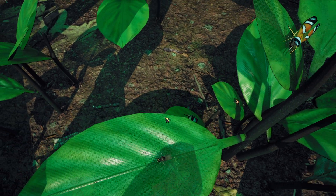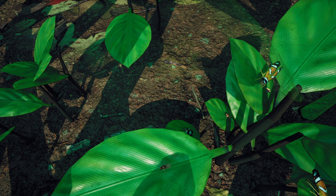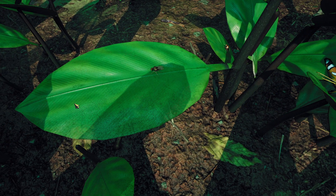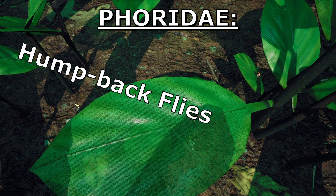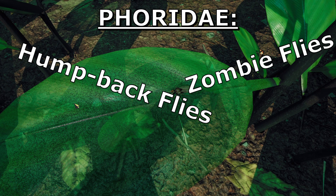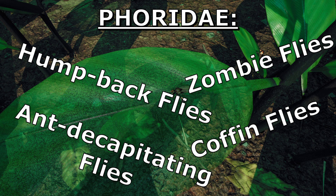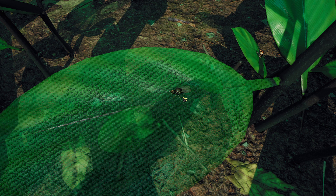We've got a whole bunch of other little bugs here as well - I believe these are some of the Hemiptera, some of the leafhoppers. They're not going to attack us, but these little guys - the Phoridae, or humpback flies, or zombie flies, or ant-decapitating flies, or even coffin flies - a whole bunch of names for these types of flies. They are parasitoids, and we'll talk about them when we are inevitably attacked.